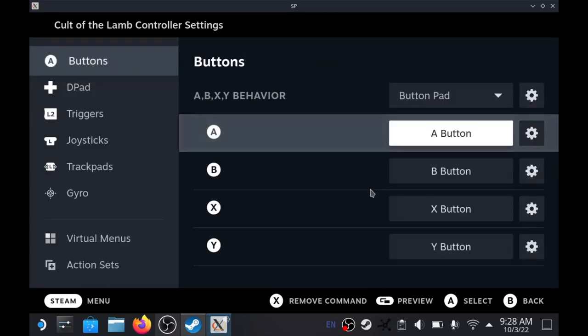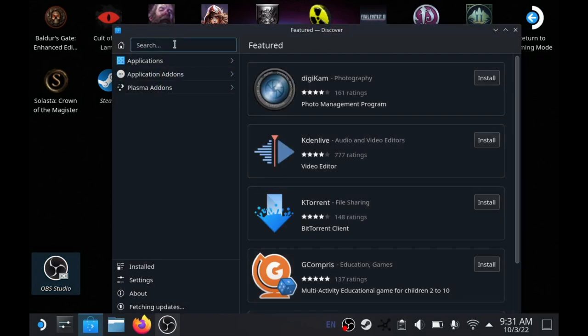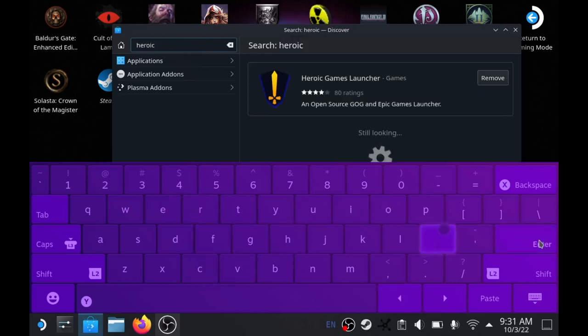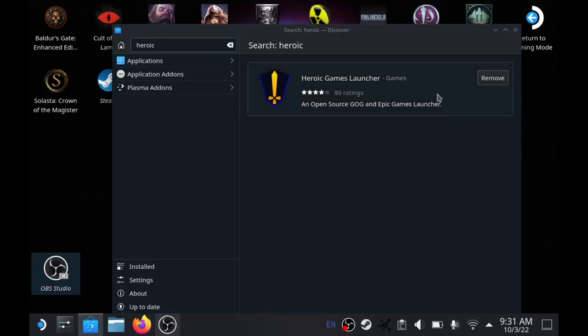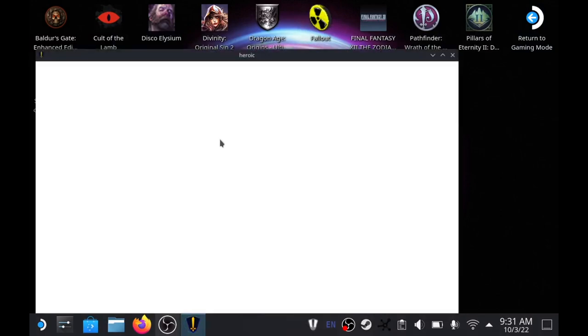Some games are not on Steam, so what do we do? The Steam Deck does come with a desktop mode, which is separate from gaming mode. In gaming mode you're basically just playing games — you can't really run any extra software. But if you switch over to desktop mode, you can download non-Steam games, add them into your Steam library, and effectively use the Steam Deck as a regular desktop PC, albeit on Linux.